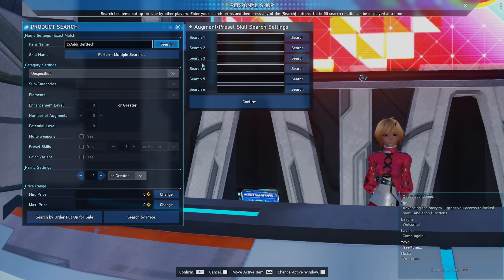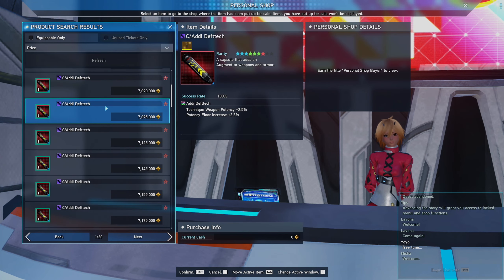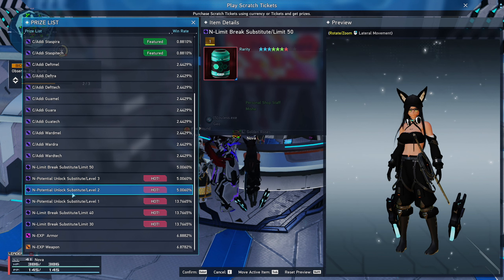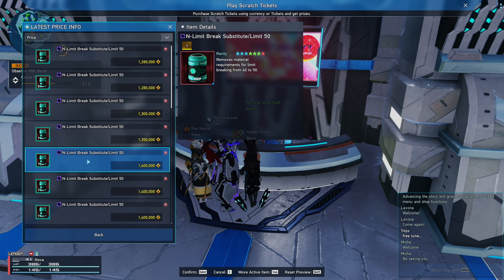The items in the new AC support scratch are the same, and even the scratch bonus rewards are the same. The only difference in the new scratch is that there's a new limit break substitute to level 50 and a silver prim armor, which isn't even enhanced — you'll still need to do the enhancing yourself.